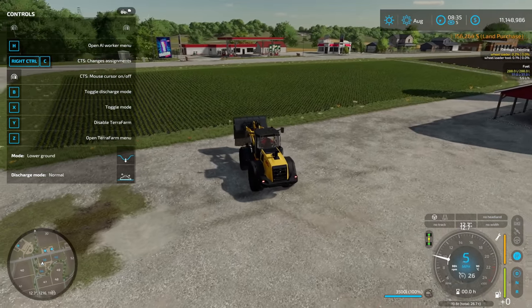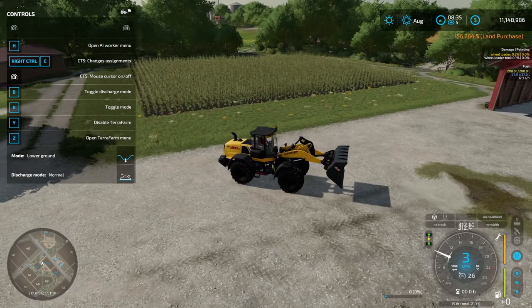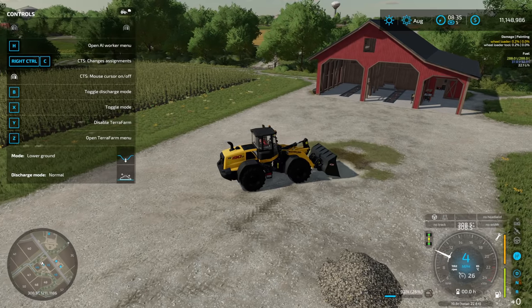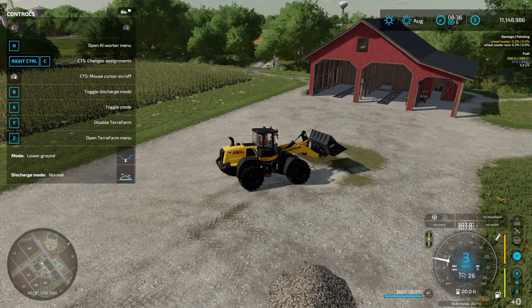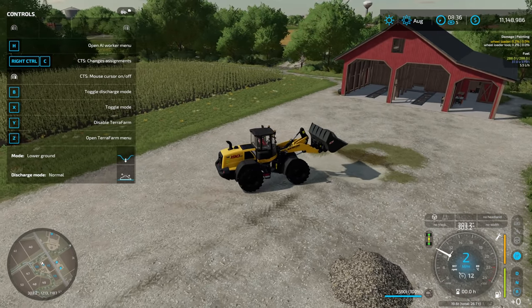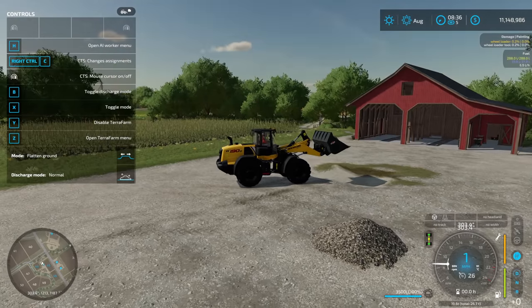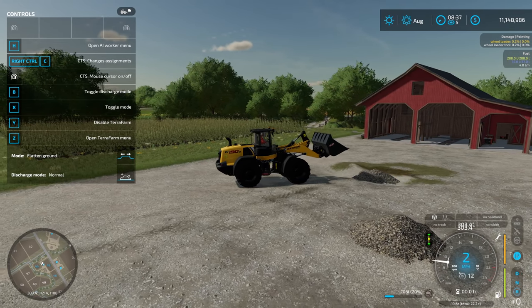This mod will work with all base game equipment that can dig. We've lowered down the terrain — now let's look at some other settings. We can toggle modes and switch to 'flatten ground.' Let's see if we can flatten this back out by pouring the material down — though that's not going to work because we're still in discharge mode.